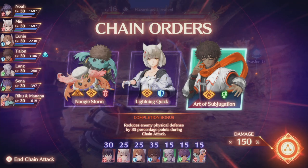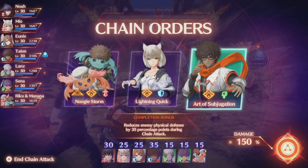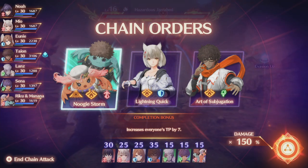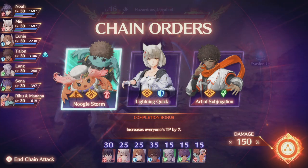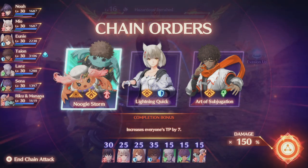Once you get to the final round, completion bonuses don't really matter because the attack is over afterwards. I'm going to pick Nubi Storm with Manana and Riku — they're the hero in my party, not one of the main characters. Their completion bonus increases everyone's TP by 7, so all those numbers you see above the characters' heads will get increased by 7 after this round.